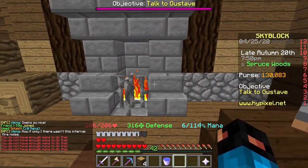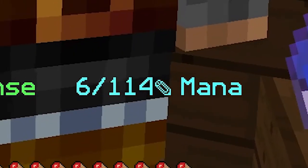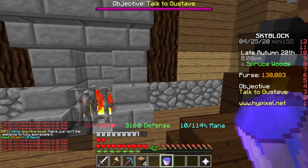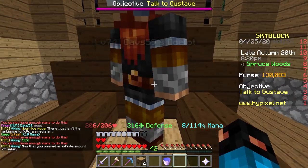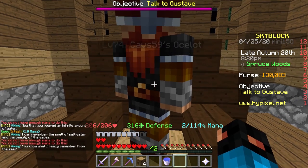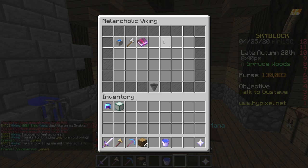Now you just have to wait a little bit longer. You have to have a high mana for this — I've only got 114, so it is taking quite a long time. You then want to go ahead and put your water bucket in the lava. Keep on crouching until you can get into the shop. I finally made it into the shop — this one actually took me a few attempts.